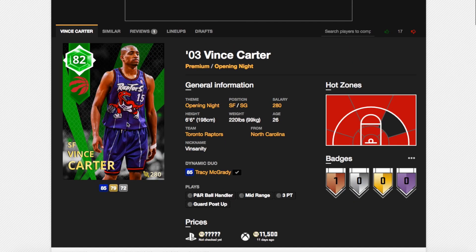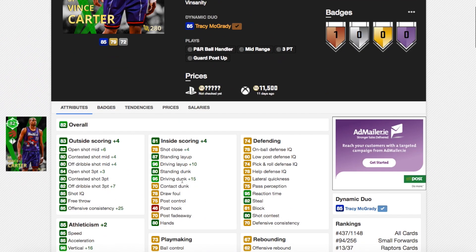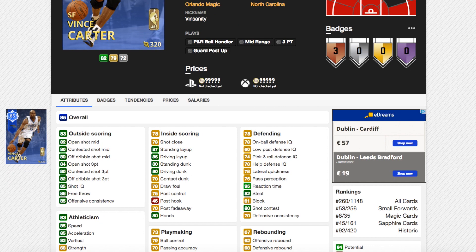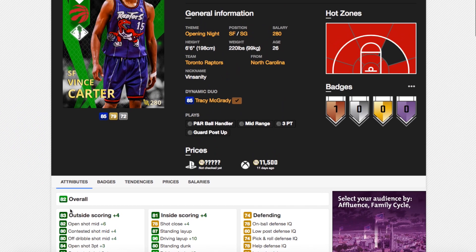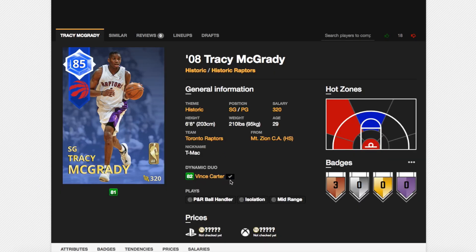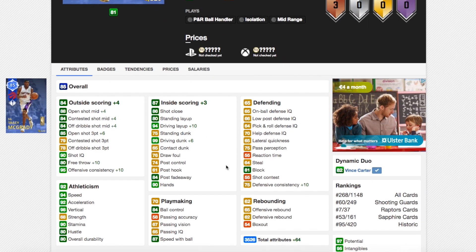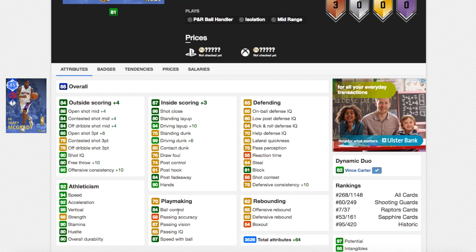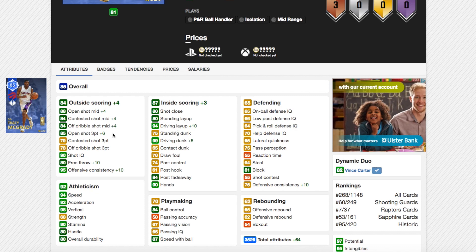The third duo is Vince Carter and Tracy McGrady. Vince Carter's Toronto Raptors rookie card needs this duo to get a 95 driving dunk, but he literally just becomes the 85 overall with a higher vertical, higher driving dunk, and higher driving layup. This card could be good to pick up if it's quite cheap, especially because of those hot zones. Tracy McGrady now has a much better three-ball of 85, still has 94 speed — unfortunately he can't speed boost. Driving dunk goes up to 99, driving layup goes up 10, free throw up 10. This is probably the best Sapphire card in the game right now.